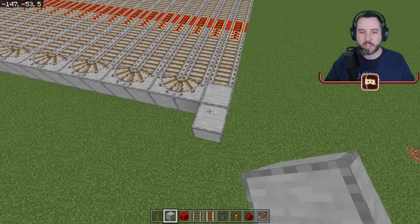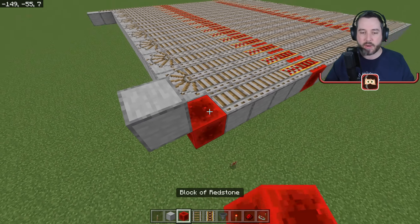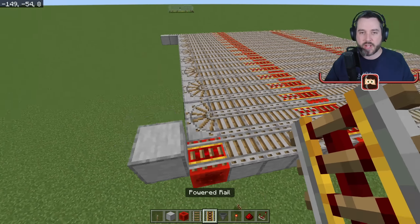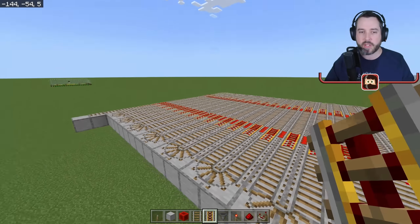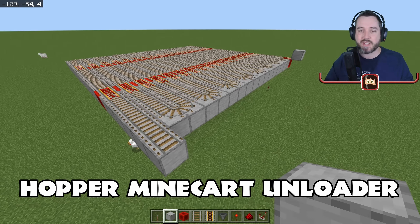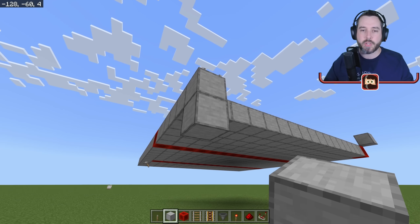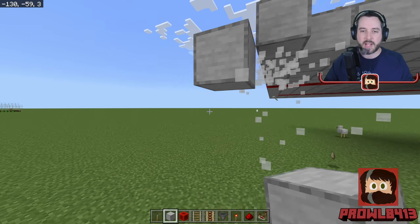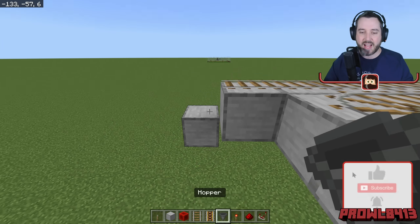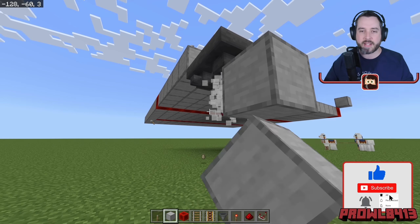If you did an even-number-size platform you'll end up back on the same side as you started — that's the snaking pattern. We'll put a block there and a powered rail here, and power that powered rail so whenever the minecart gets there it'll send its way back through. Now we're going to make a hopper minecart unloader that takes the seeds and wheat and unloads them into a chest.